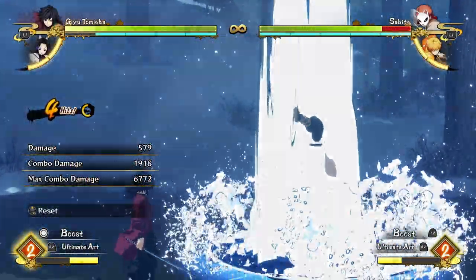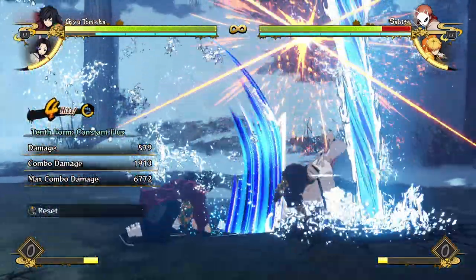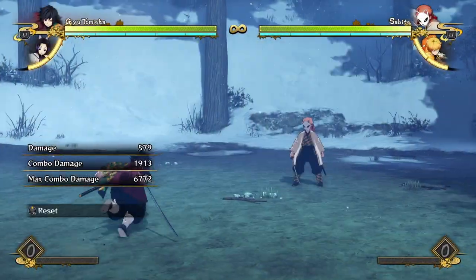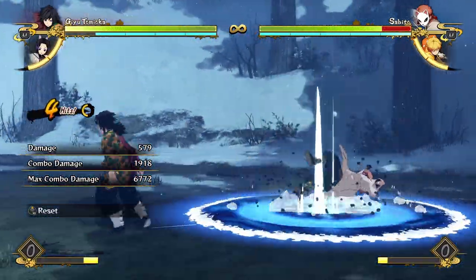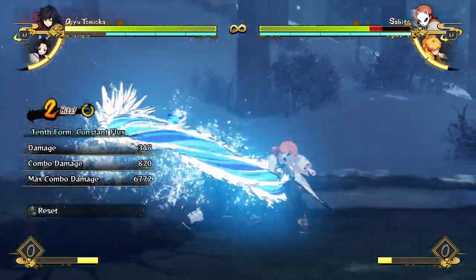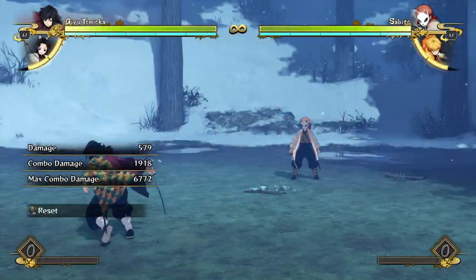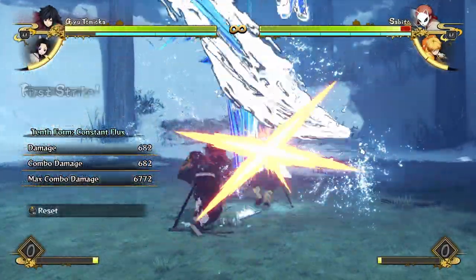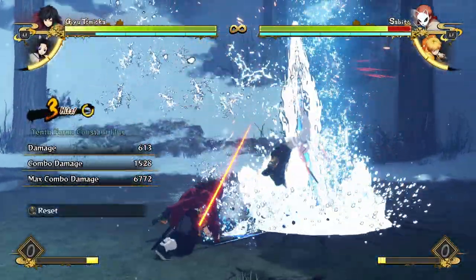In the air, Constant Flux works basically the exact same because he dashes onto the ground. The damage is about 1918 versus 1913 — so just a tiny bit of extra damage from the aerial version, but nothing to pay attention to. He doesn't move as far forward on the grounded version, so the aerial version kind of dashes in, which could be useful for getting some pressure going — kind of like a dive kick to get a combo.